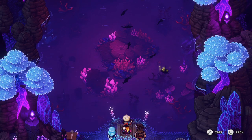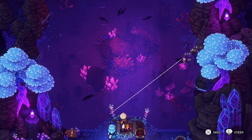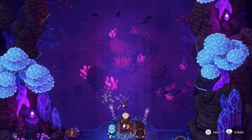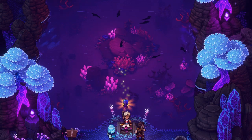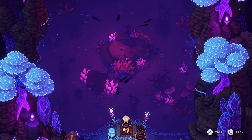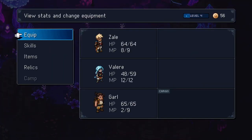And what would an RPG be without fishing? In Sea of Stars, fishing is not just a side activity but an essential element of the game. Engage in fishing to catch unique and valuable items which can be used to enhance your abilities or trade for other rare items. Don't miss out on this enjoyable and rewarding feature — I know I did, and I got a pretty cool sword out of it.